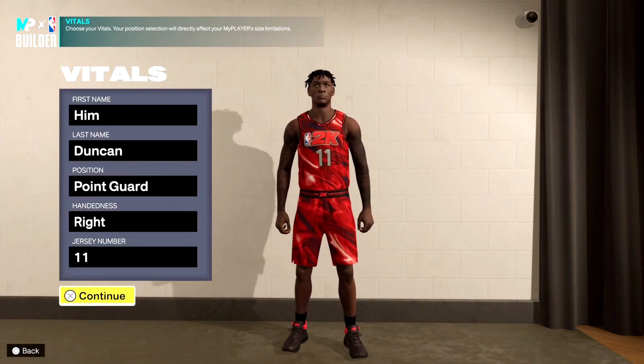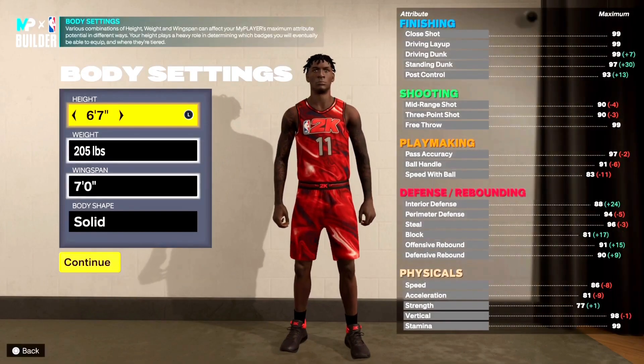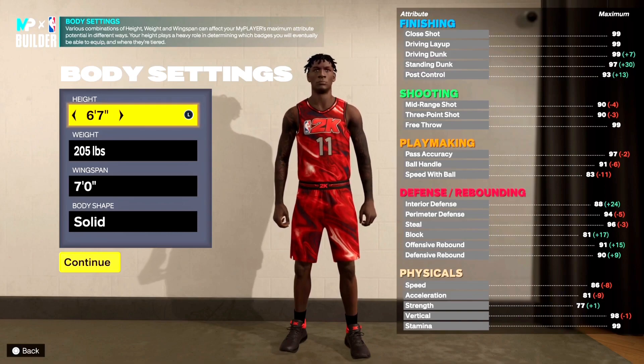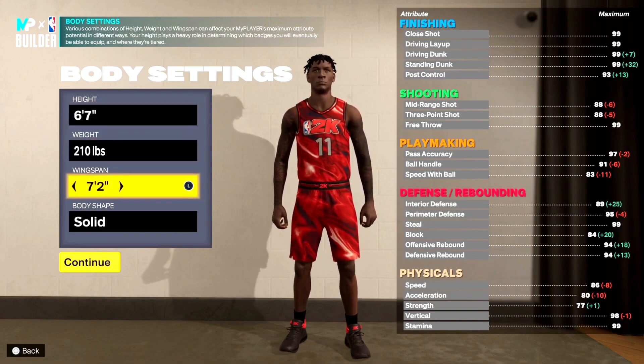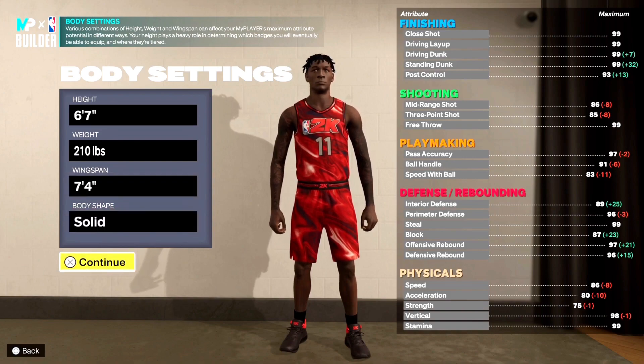So we're going with point guard, right hand, number 11. Coming to the body settings, we're going with a tall 6-7 build today. Weight is 210, and then you want to go ahead and max the wingspan out to 7-4. Body type is solid.